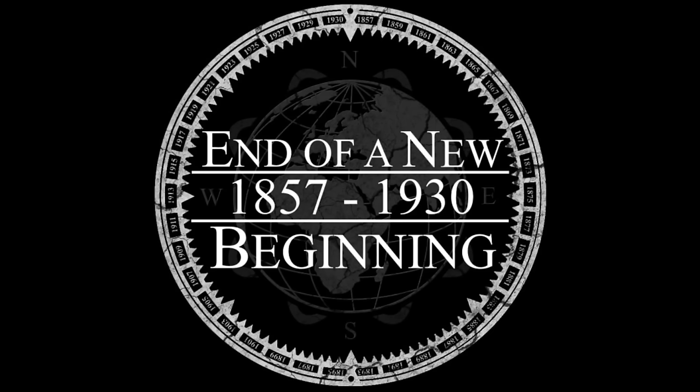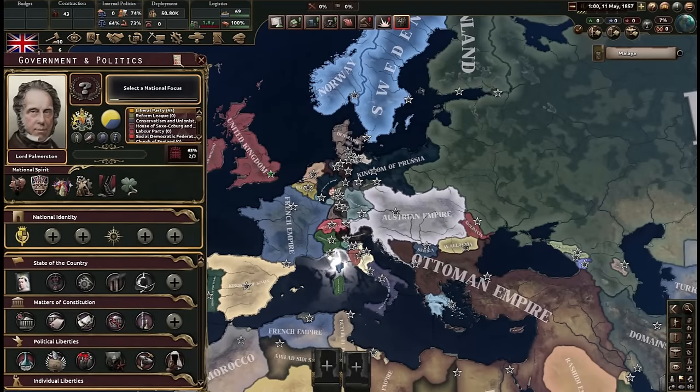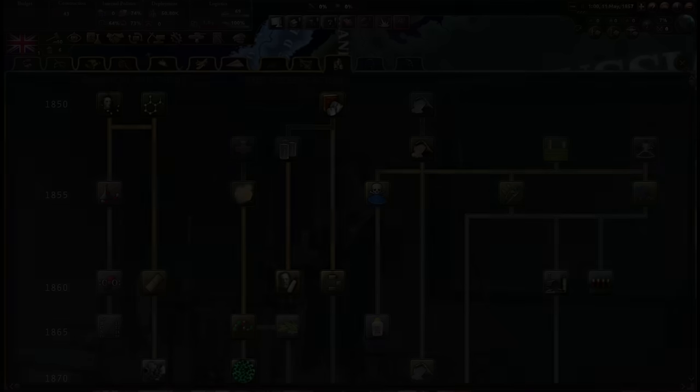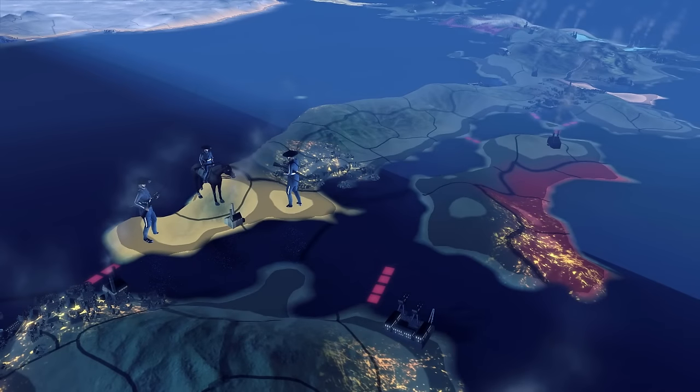End of a New Beginning has to be one of the most ambitious mods for HoI4, as it sets out to create a game where you can play from 1857 to the 2040s. While the mod is still in development and content only goes to the 1880s, what the team has managed to do is still really impressive.